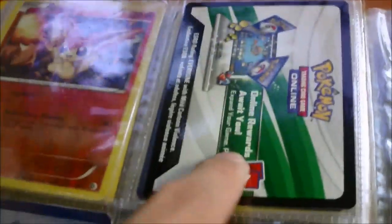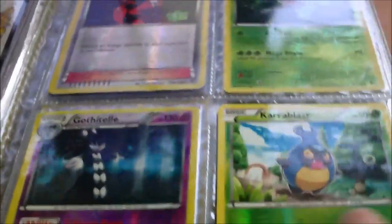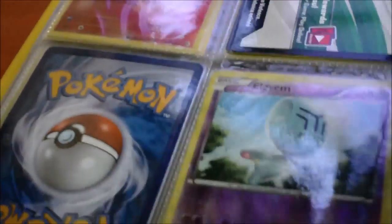Code card from Primal Clash — that is twenty-five cents. But if you purchase ten or more cards out of this binder, we'll give a code card to you free. Team Flare Grunt, X and Y, Roserade, Flashfire, Gothitelle, Furious Fists, and Crobat from Phantom Forces. Code cards are available for sale as well — twenty-five cents.